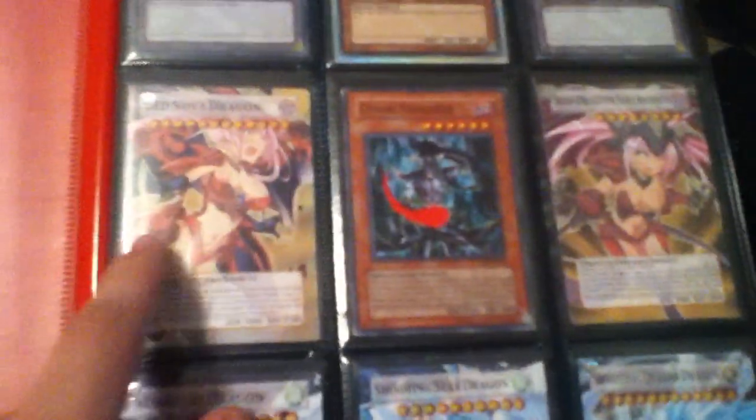So let's go: 2 Ultra Tokens, Super Fable Lurie that got sealed in the pack, Drawn On, Common Chaos Sorcerer, just Red and Black Oricas, Red Nova, Red Dragon Archfiend, Stardust, Shooting Star, and Shooting Quasar.